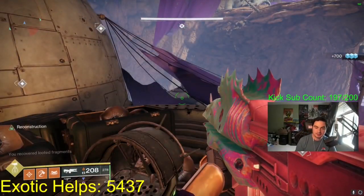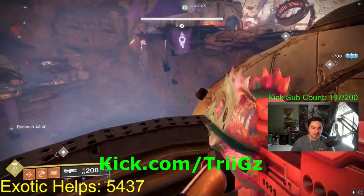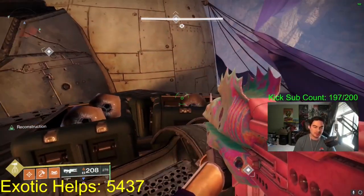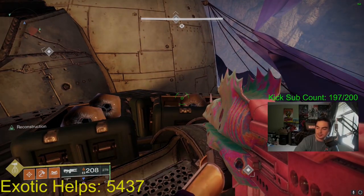That's how to get Gjallarhorn and its catalyst. If you need any help, once again kick.com/tricks — we'll help you get it done. Super easy, it's really not that hard to get this catalyst. That's it for the video, be sure to like!